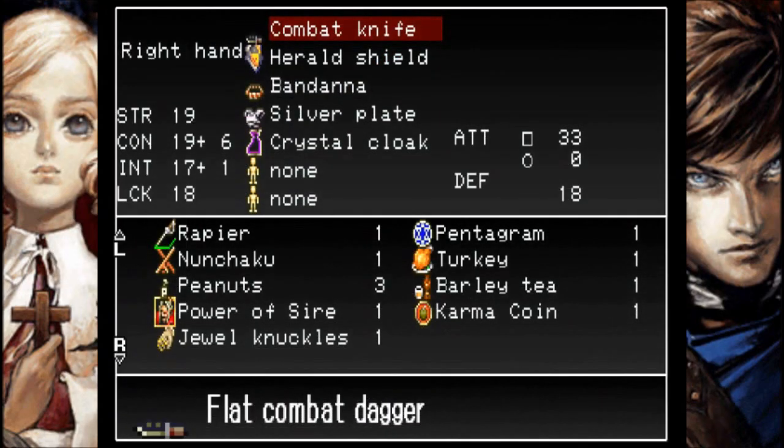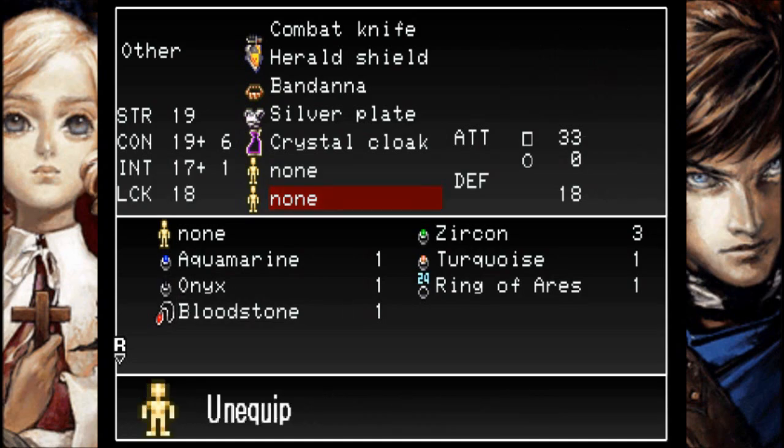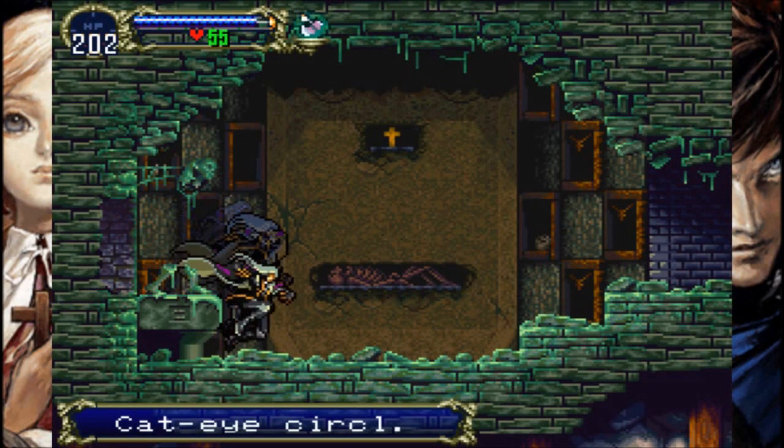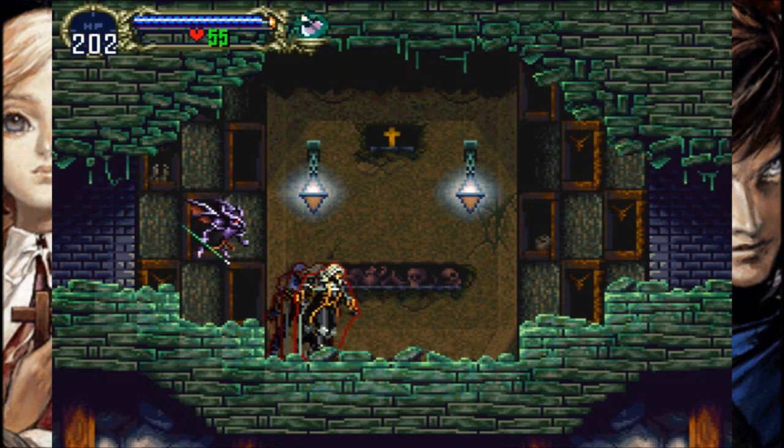Bloodstone and the circlet. Bloodstone improves blooding - I think that probably improves Dark Metamorphosis in some way. Let's see how it improves it. Doubles blood healing recovery from Dark Metamorphosis, and from some other weapons. Now I really want to check this out. I still don't quite know how it works because I've never really gotten it to work. I know it's a thing you can do - Dark Metamorphosis - but I've never really gotten it to heal me in any more significant way, unlike Tetra Spirit, which is like you just do it and you're done.